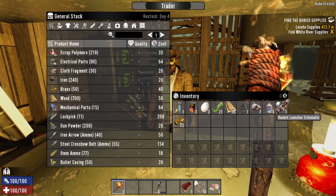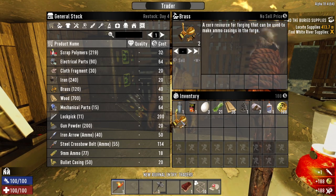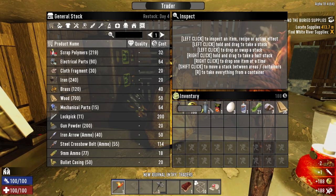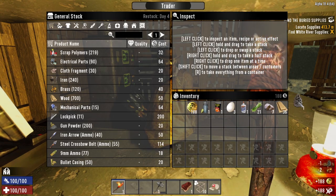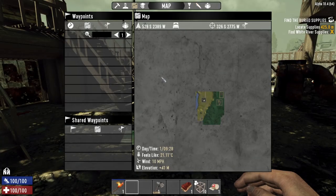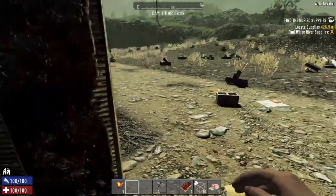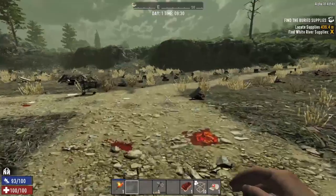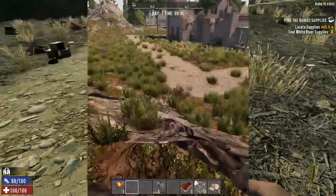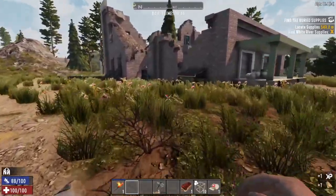We're going to sell that though — 160 dukes — and we'll sell the brass. We've got ourselves a little bit of money. That mission is all the way over there, so we're going to have to ignore that for the second. We're going to head back to the green biome. It'd be nice not to have to use our first aid bandage straight away.